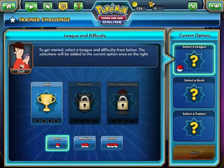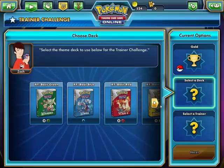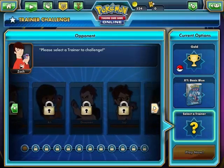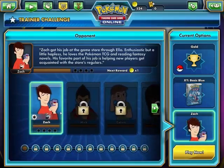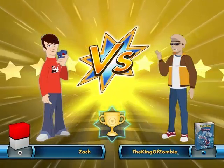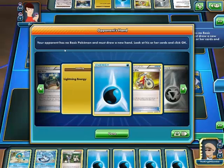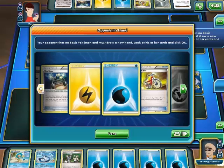Select league difficulty from below. Gold on easy. It wants me to win with that — choose a trainer to fight. I'm learning how this game works. Searching for opponent. I'm fighting Zatch. For some reason there aren't enough letters for the S in my username. Your opponent has no basic Pokemon and must draw a new hand.